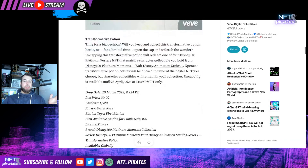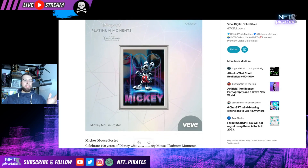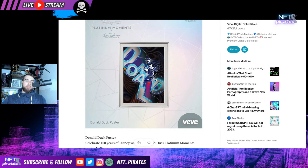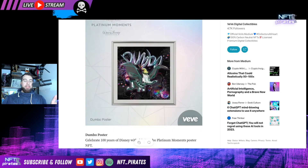Look how nice these posters are, folks. So if you, for instance, got the Mickey Mouse and you wanted to use the potion, then you could get this amazing poster here. If you got the Donald Duck and you wanted to burn, you can get this one. If you got the Minnie Mouse, which looks so crazy, you can get this as well, or you can get Dumbo.